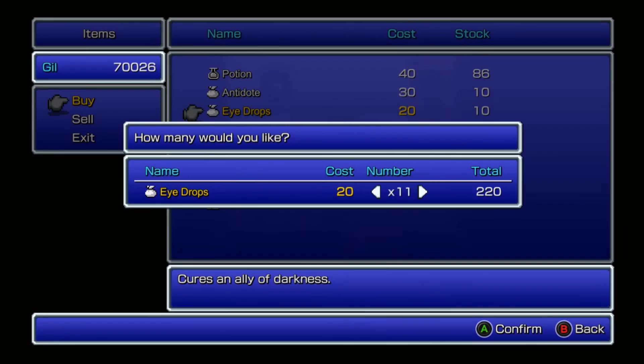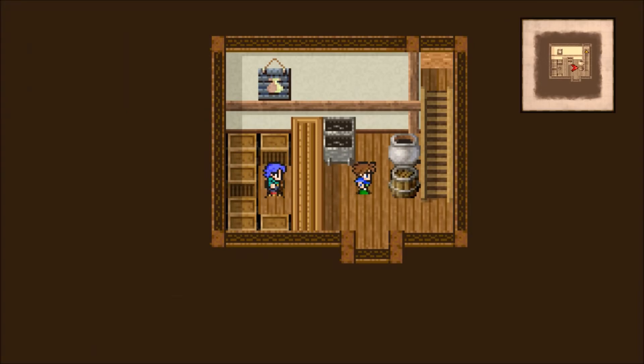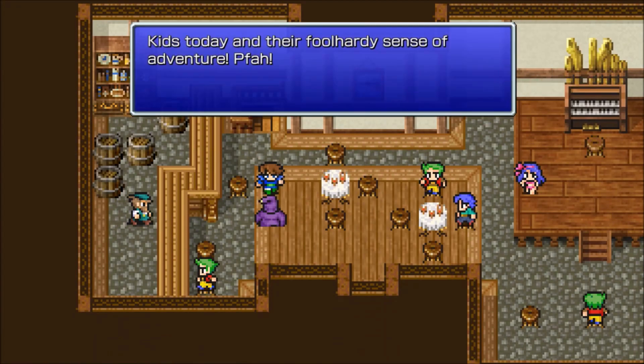I'll buy some more eyedrops for later and antidotes as well. I like to have about 30 antidotes — I feel like poison is one of those status effects you've got to get rid of.